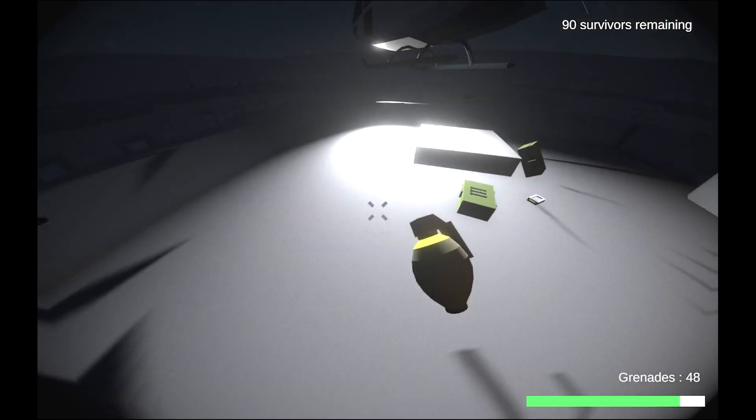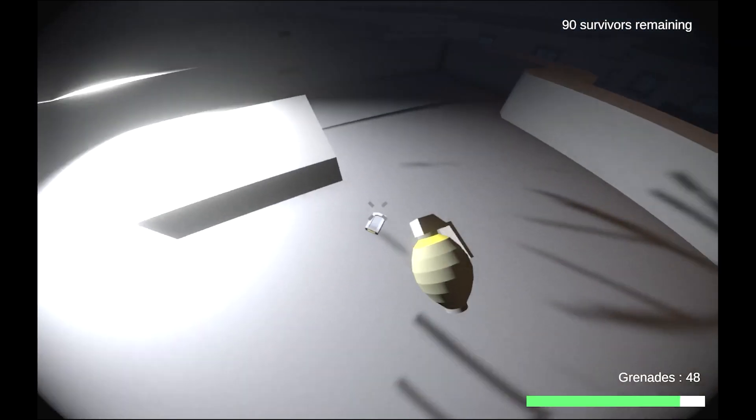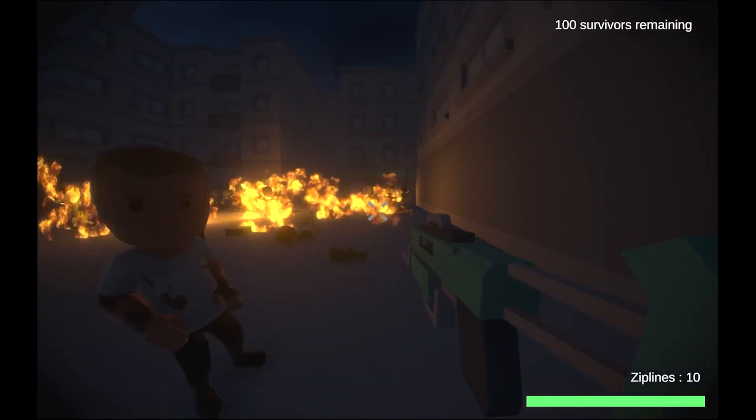When you kill a zombie, they drop pickups — more ammo for pistols, ammo for automatic rifle, health kits, cure syringes, grenades, and molotovs. Molotovs are fun and can create a temporary line of defense, since zombies will light up if they try passing through fire.